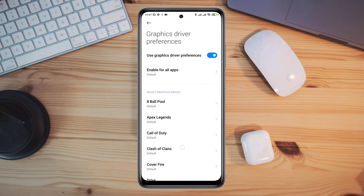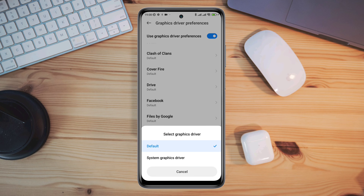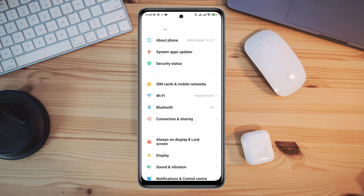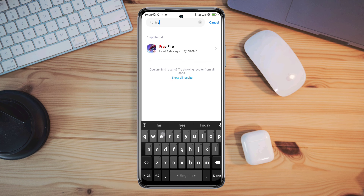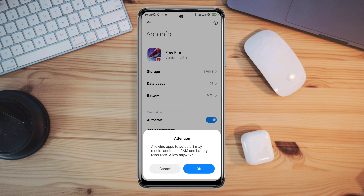Find the Free Fire app and enable System Graphics Driver. Now go back, open Settings again, scroll down, tap Apps, tap Manage Apps, search for the Free Fire app, and tap on it. First, turn on Auto Start, then tap App Permissions.